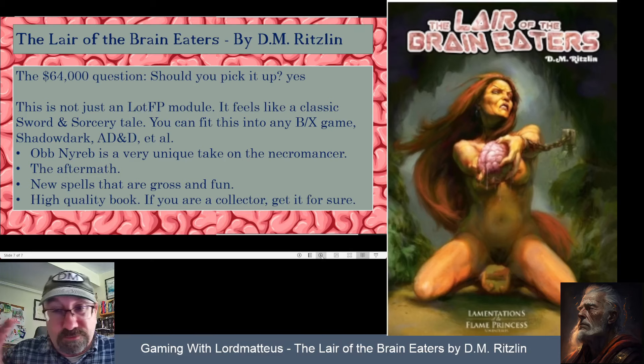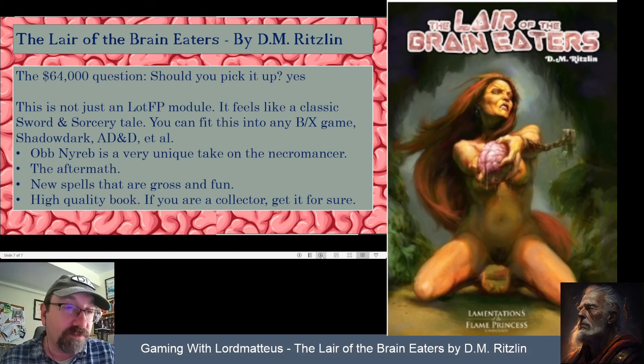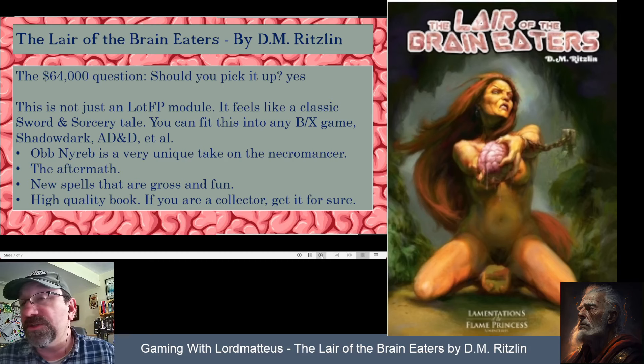There's a little blurb at the back called The Aftermath. If the players' characters are killed, or if they just bypass the problem and couldn't care less about what's happening in the town, Ob Nireb eventually improves his thrall spell. Instead of creating the devolved Yoinogs, he'll create normal-seeming people under his thrall and try to take over the kingdom. So the consequences actually matter.